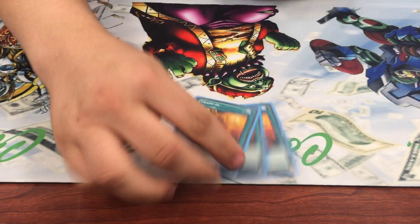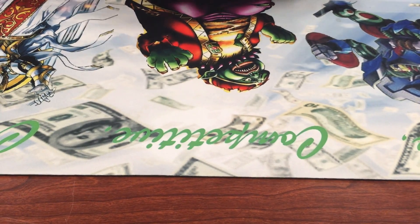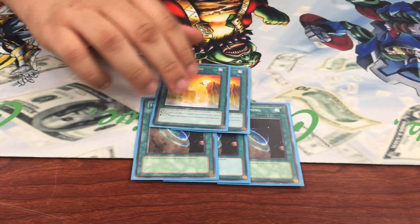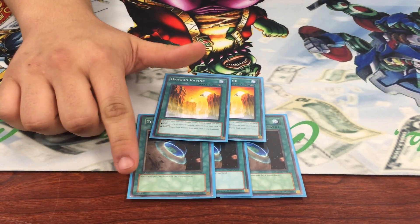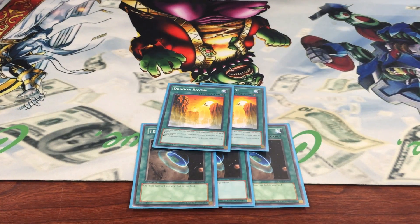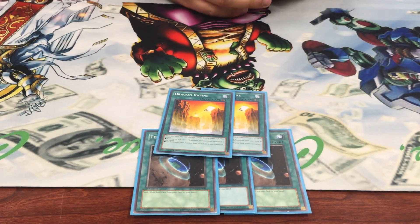And then to go with that, you got the three Trade-Ins — standard. Drop power. And then something new: triple Terraforming and double Ravine. This is a pretty awesome combo play. If you open up this, you can pretty much guarantee a special summon of a Filagram or a White Spirit on either your turn or your opponent's turn.